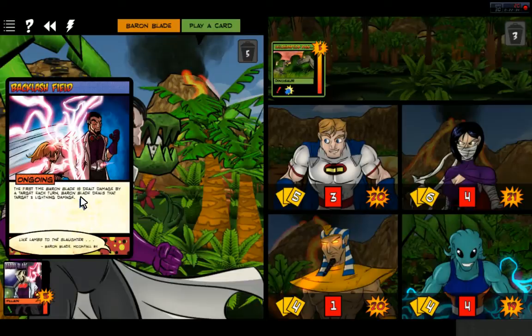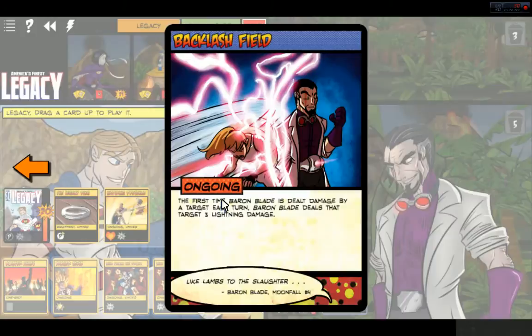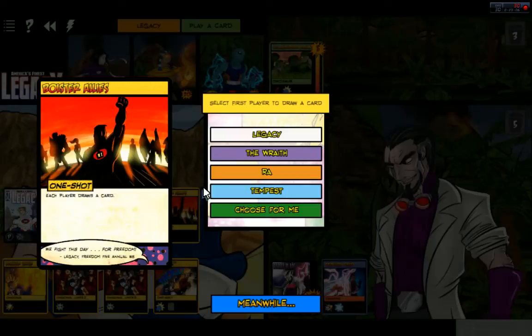The first time Baron Blade is dealt damage by a target each turn, Baron Blade deals that target three lightning damage — Backlash Field. Each player draws a card. Let's go ahead and do that; we'll bolster our allies here.